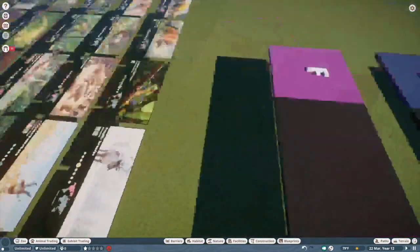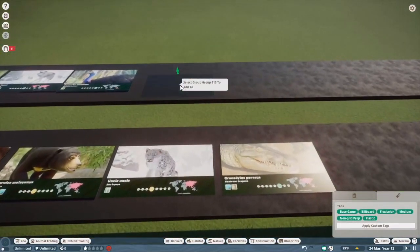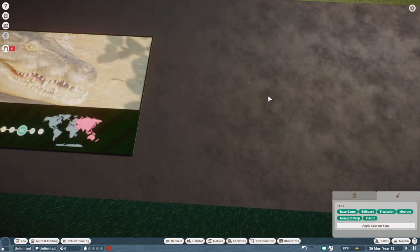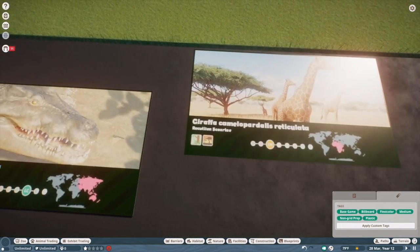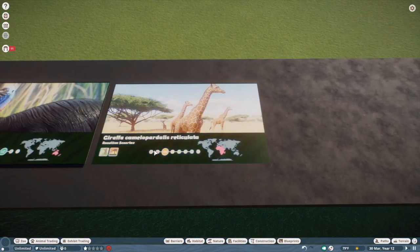The giraffe. I'm torn between S and A tier because I think the model is perfect, but giraffes just aren't really my favorite animals in the world. They're definitely a classic zoo animal — like a perfect cherry on top. I'm probably going to put them in S tier. They aren't my favorite thing in the world but I think they really get the job done and are a great addition to any zoo.